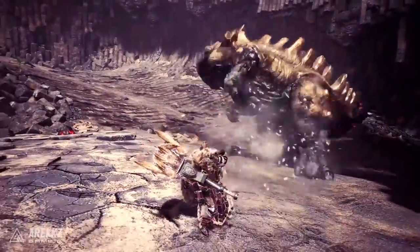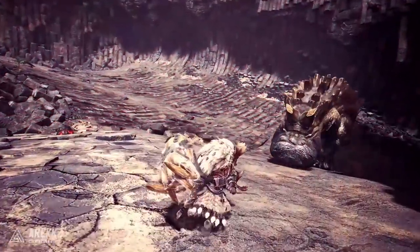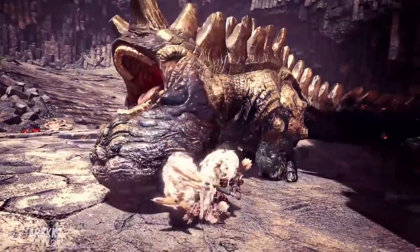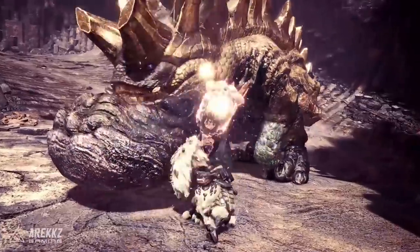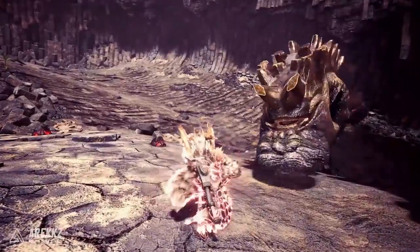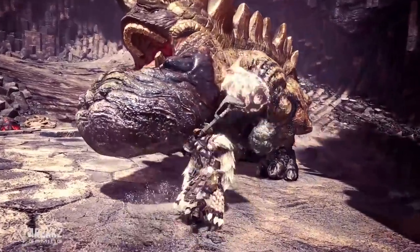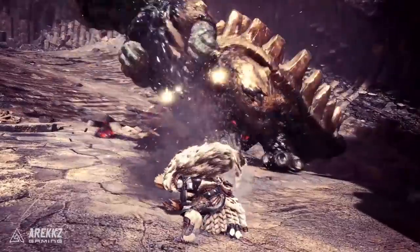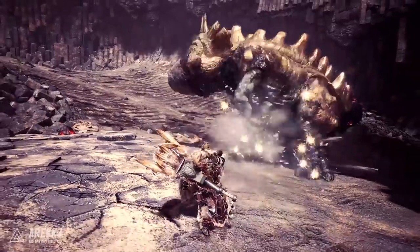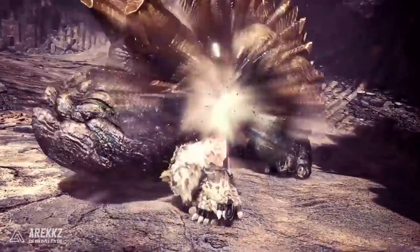Moving on to the really cool part — the UK audio description gives wider context and mentions that you can use the slinger mid-charge. You can see the hunter is charging the hammer with a subtle red glow around them, then fires off the slinger, and that red glow remains. Upon finishing firing, they resume the charge stance — so it doesn't interrupt the charge at all. You could charge up an attack, use slinger ammo to make the monster flinch creating an opening, and then land a powerful charged swing. Super cool.